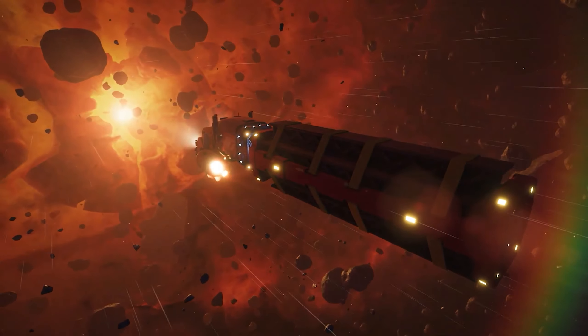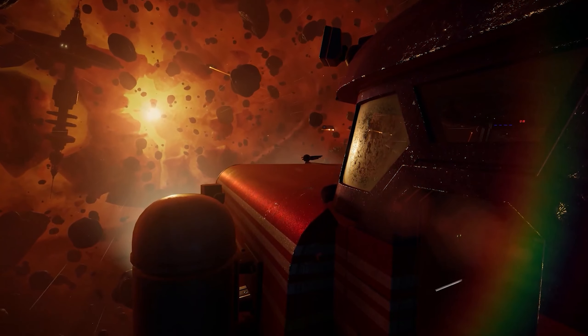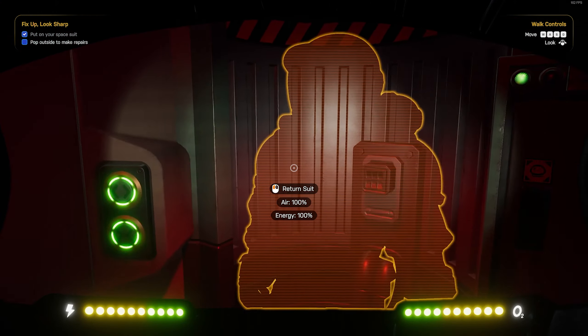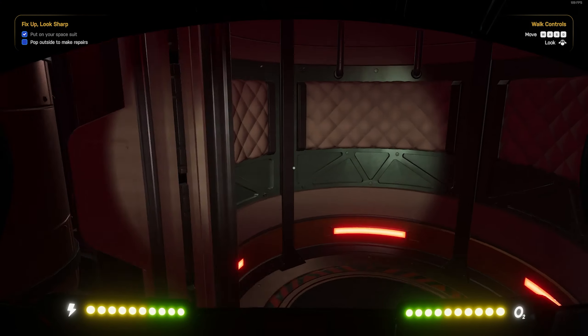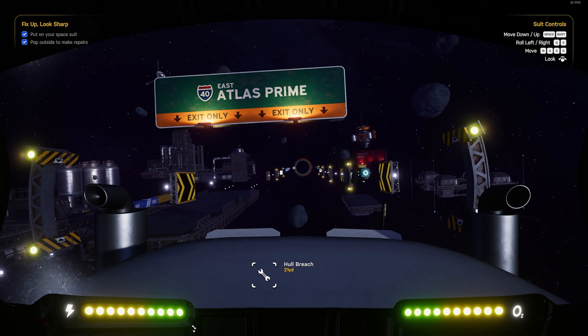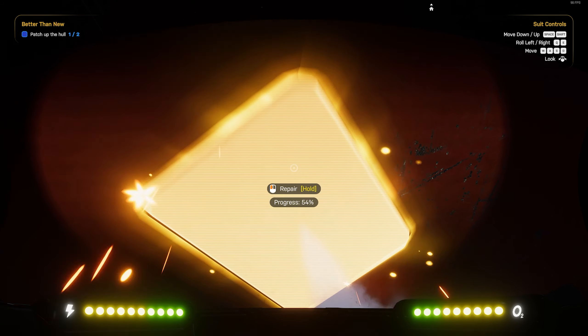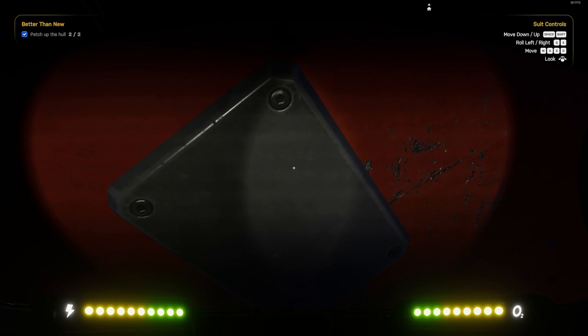The demo for this has dropped for Steam Next Fest and it's been developed by Monster and Monster. This video will be a quick overview of the gameplay and content within the demo. The demo kicks off with your rig broken down but thankfully not drifting off into space, and it wastes no time introducing how things work. Everything is a simple click to interact, it shows off spacewalking and patching up your ship, and you are back on your way to make your first delivery drop off.